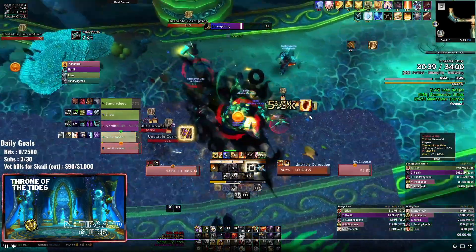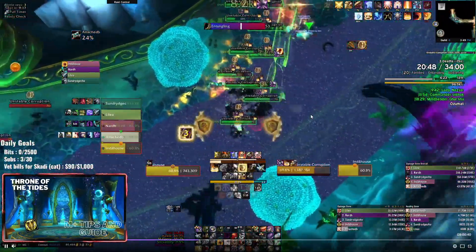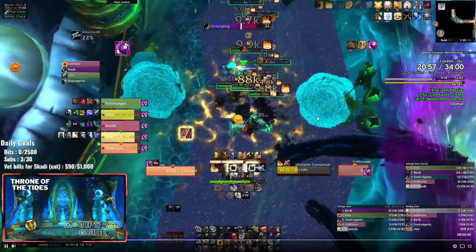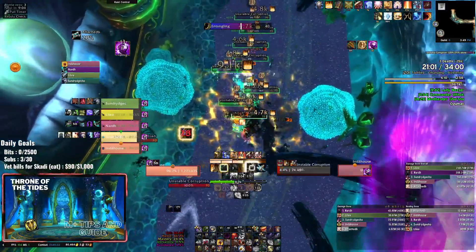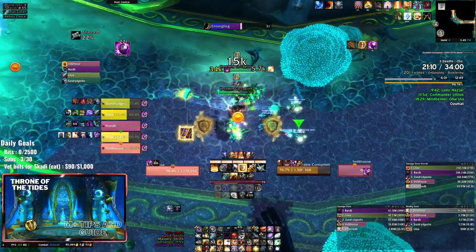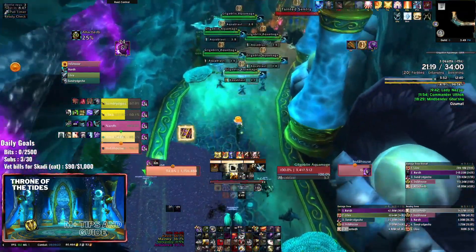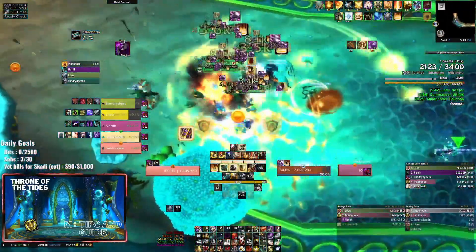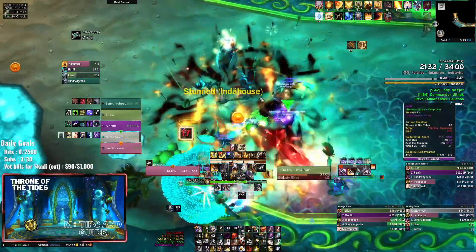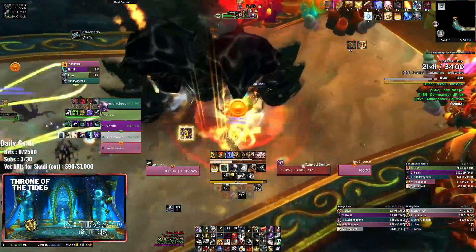Probably one of the roughest packs in here is the next pack, which is about six or seven aquamages. It does get very spicy if you don't have the interrupts, especially on fortified, because pretty much if one Aqua Blast goes off, someone's dead. You want to make sure you have a composition that can deal with the amount of interrupts needed, or at least have a lot of AoE CC. There are six aquamages total. I'm going Divine Toll and kicking one of them to make sure they're all interrupted, and then starting a CC rotation. We've got a Fear Sigil there, a knockback, and everything is pretty much dead at that point.